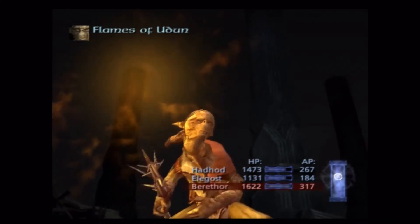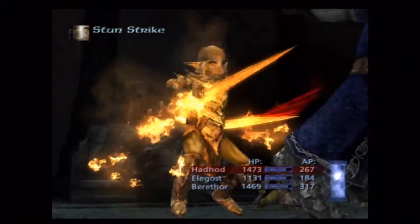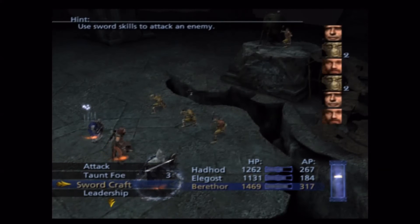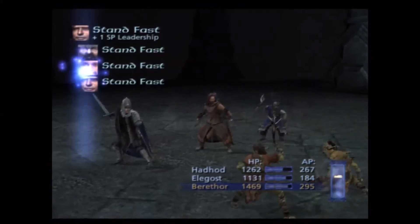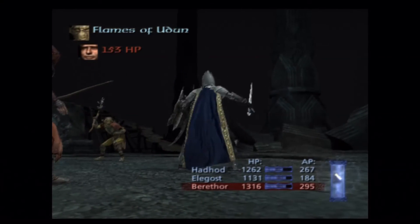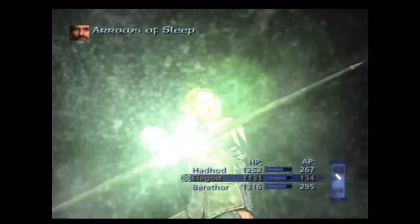Typically that's how these fights play out — I'll sleep or cripple the guys that can stun, and then just absorb the damage from the others. Look at this — 153 damage! Oh, what happened? This guy got free somehow — and now he's stunned, womp womp. In hindsight Stand Fast first might have made more sense. Hadhod should have gotten another attack but I may have looked away and missed what actually happened.